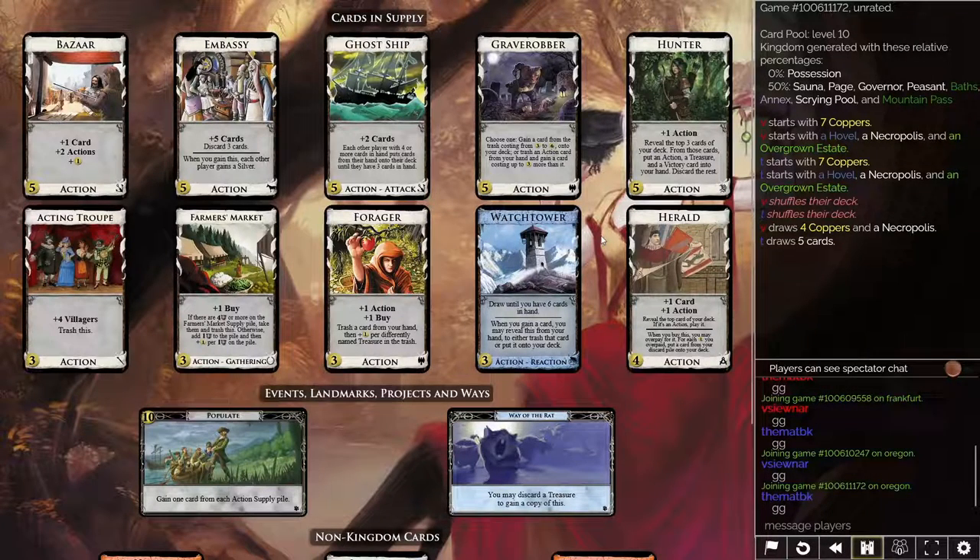Hello, welcome to game 4. We have a kingdom with some actions: bizarre, acting troop, herald, some draw, hunter, watchtower, ghost ship, embassy, gain, grave robber, plus buy, forager, and trashing with forager. It looks like you can build. And for gain, there's also populate and way of the rat.